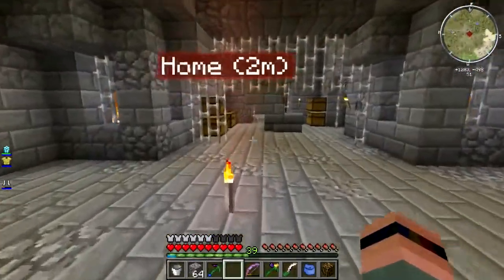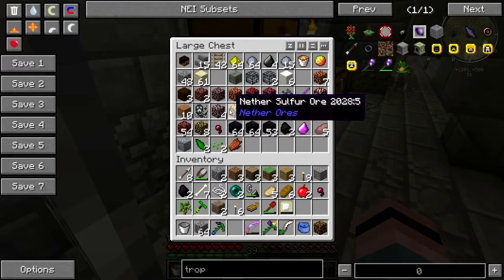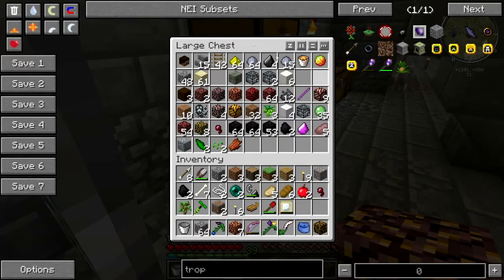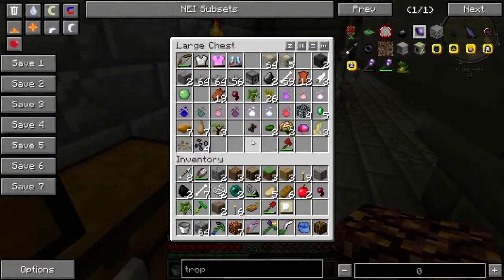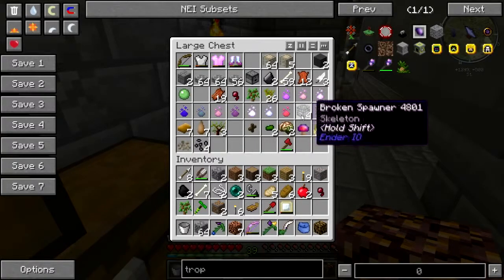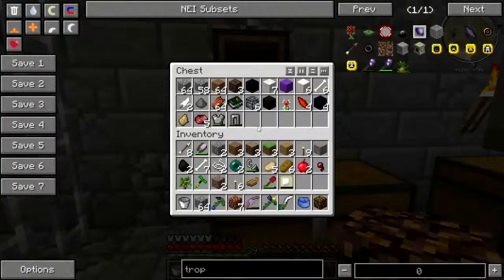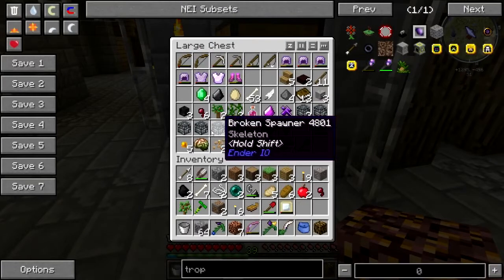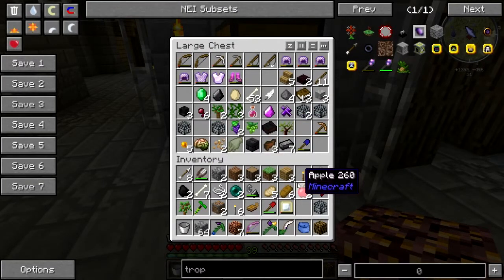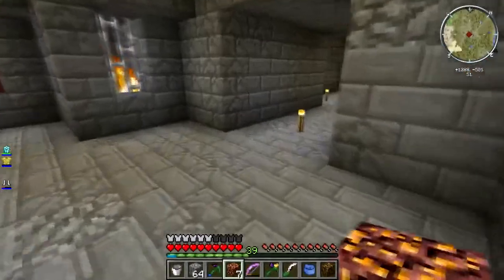I need redstone, gold, and glowstone. Also need sulfur - and there's a bucket of lava in here for some reason. Checking what else is useful. There's a blaze spawner - remember how I could not find a blaze spawner? Well there it was, I packed it up. I've also got cave spider, skelly, and enderman spawners - the enderman one is the one I want. The rest can stay in here.